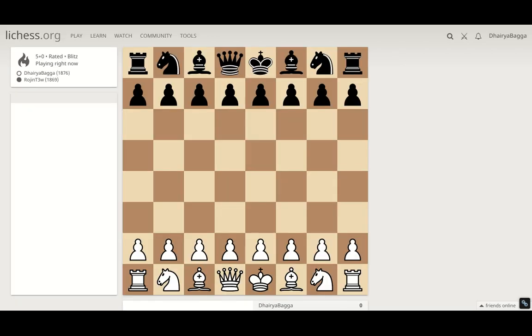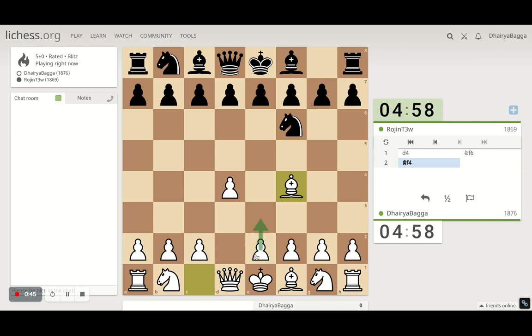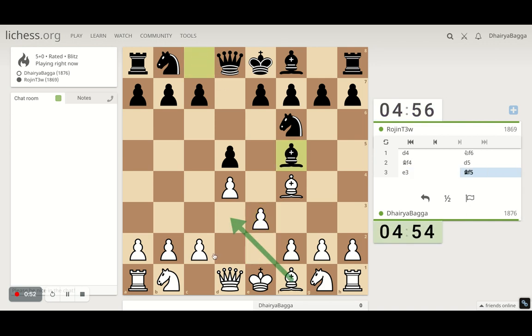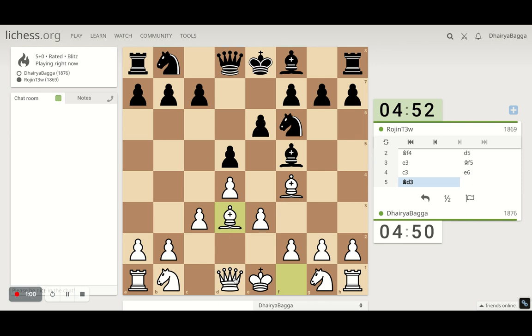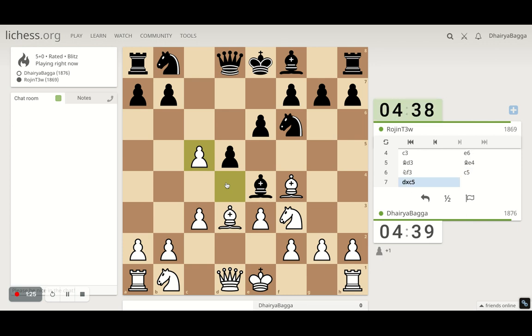I'll play the London System setup. It starts off with d4, bishop comes to f4, pawn to e3 — important to take out the bishop before closing the bishop's diagonal. Now we can probably develop the light-squared bishop. He's offering an exchange. We'll first plant the pawn in the right place and then offer the bishop as well. Generally the opponent won't take. He goes back; that's completely okay. I'll develop the knight, maybe connect both knights, but first I need to play queen here to stop any cheap tactics.